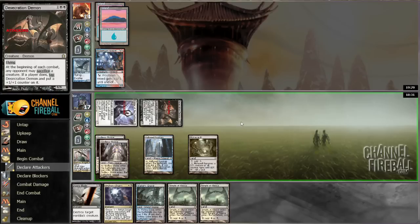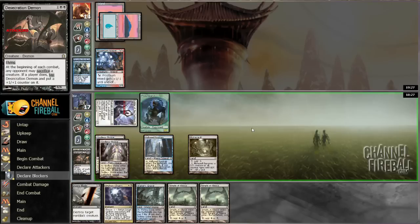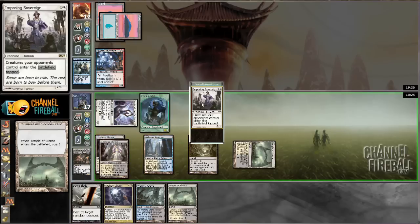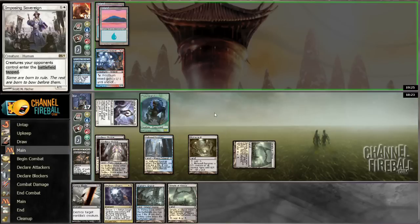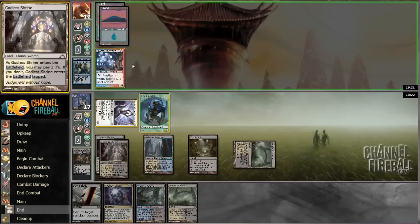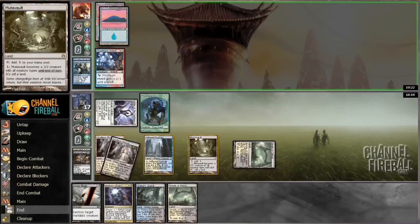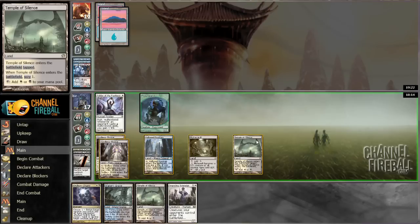Just attack. I still don't really want to Doom Blade Frostburn — it's only stopping Mutavault. Now I'm probably gonna end up Doom Blading it, but let's play a Temple of Silence and see what we can come up with. Imposing Sovereign — I actually kind of like that here, since it means that for the rest of the game my opponent's gonna be playing from a pretty behind position. Let's Doom Blade Frostburn Weird, and if it becomes an Orzhov Charm, that's acceptable. Let's animate Mutavault.